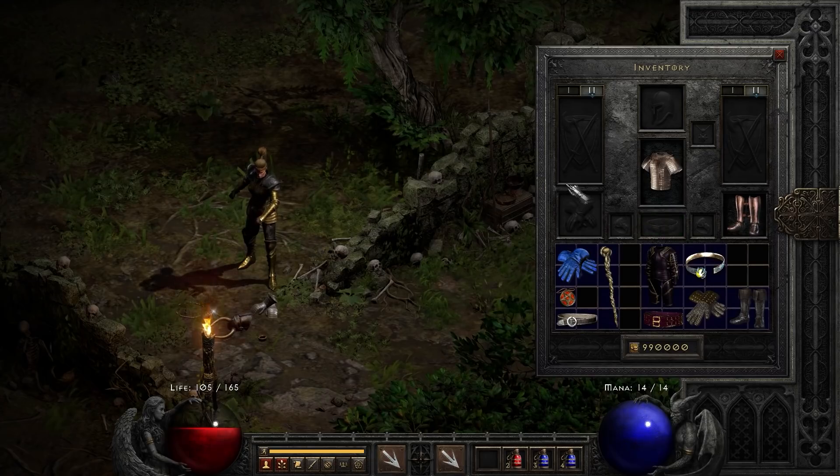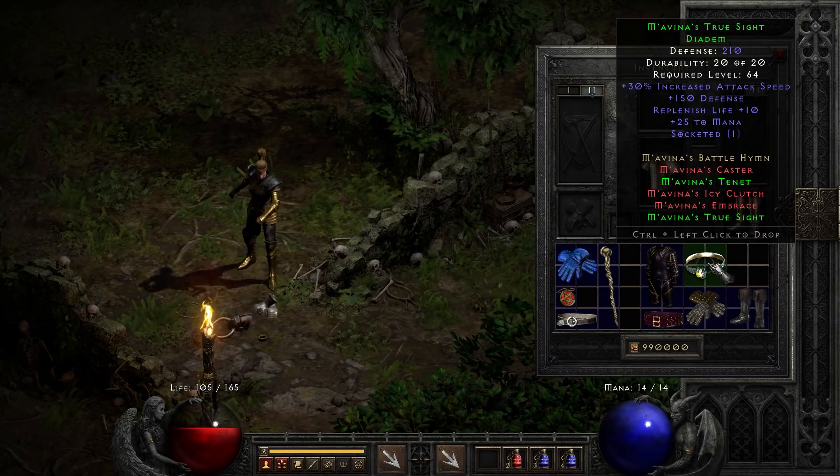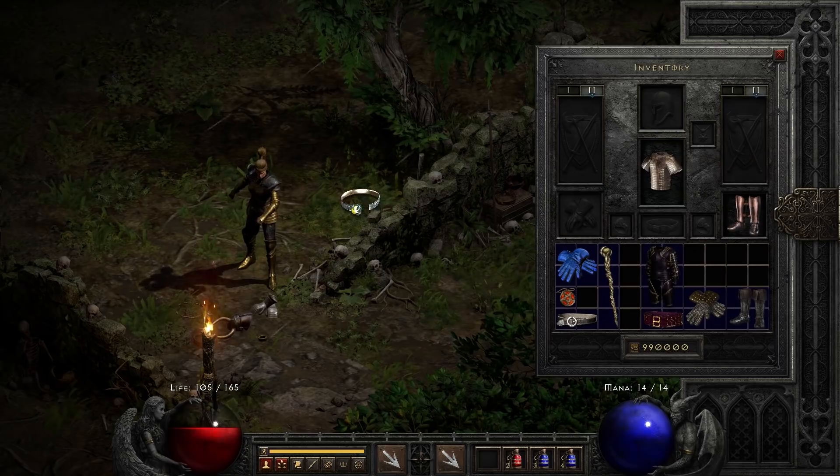On the topic of attack speed, we have Mavina's True Sight. This gives you a 30% increased attack speed. If you're looking to stack attack speed, this is a great option. I have a video on Boazon using this particular item — it was necessary to break up to the final FCR breakpoint I reached. So yeah, Mavina's True Sight.